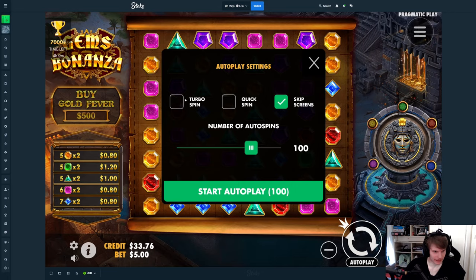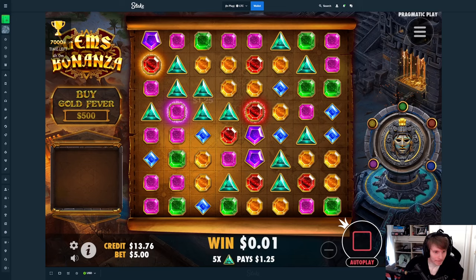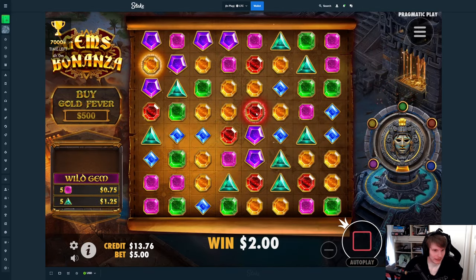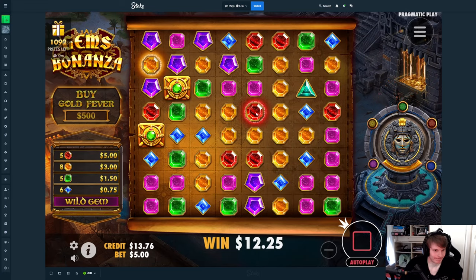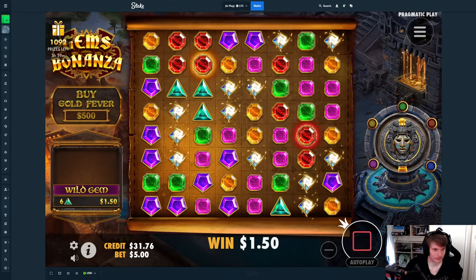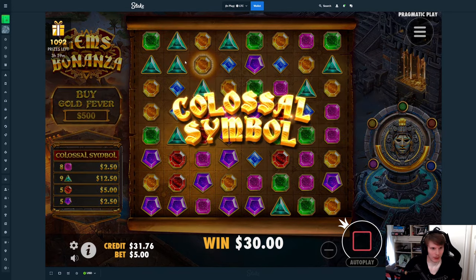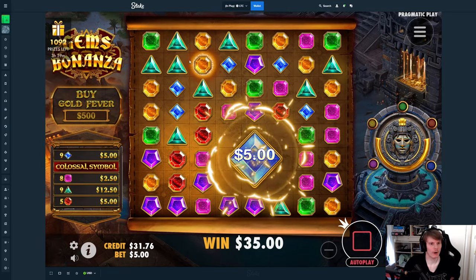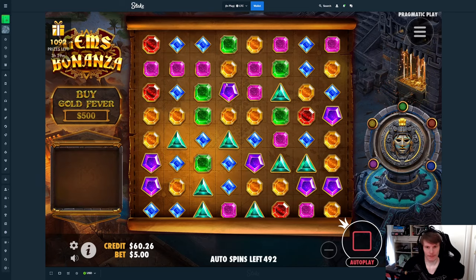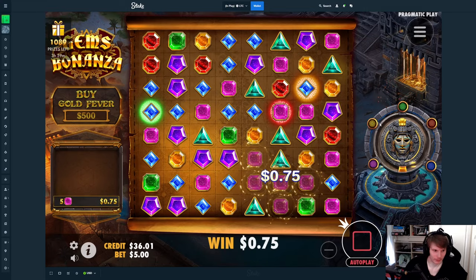We're gonna go back to the $5 spins and do the rest in spins, hopefully make kind of a comeback. Wild gem please — oh my god, how do you completely miss that? Everything around it hit but that just didn't want to. You just need one up there. Colossal up here — no, you still do it though. It hit everything around the light, we were way above halfway there, that could have been a $500 bonus right there but it just did not want to.